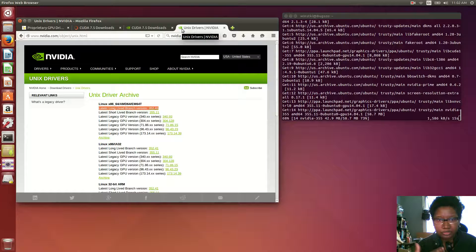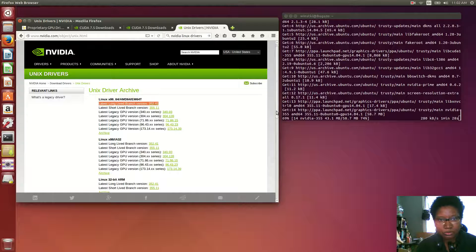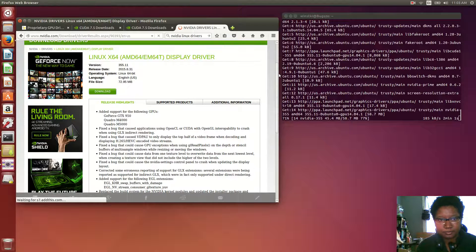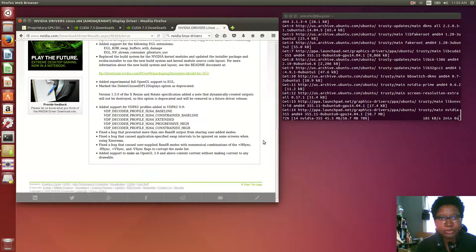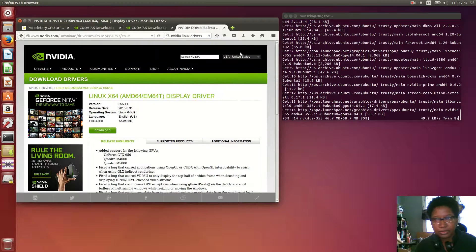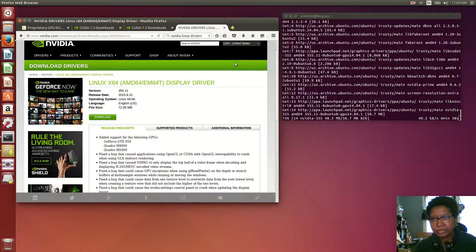Since this PPA is going to be automatically updating things, it should be no trouble to update to another long-lived branch when one becomes available, or to downgrade if I want. There are a few bugs fixed in this new release, so that should be interesting.